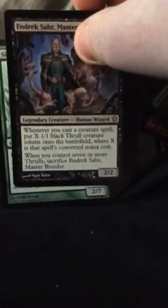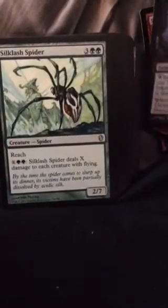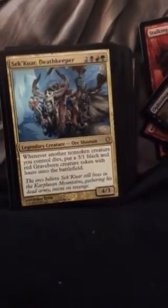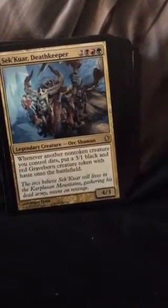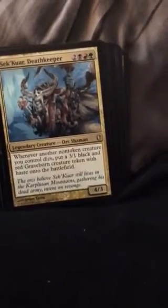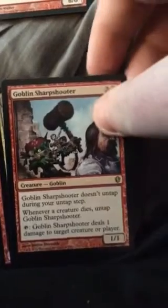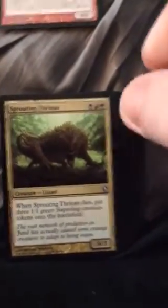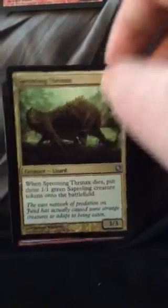Whenever you cast a creature spell, put an X/1/1 black creature tokens on the battlefield where X is the spell's converted mana cost. Spider deals X damage to each creature with flying — I'd get rid of it, you don't need it. This is my favorite one out of all of them — whenever a non-creature token you control dies, put a free 1/1 black-red boar creature token with haste on the battlefield. I like this one the most because its ability can still be used from the command zone. The fact that it's a 3/1 token every time a creature dies, and you're sacrificing a lot of creatures in this deck, makes a lot of sense for this card to be your commander.